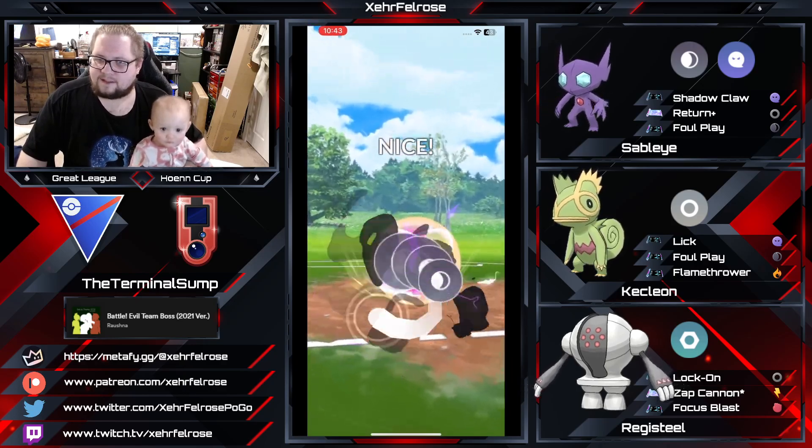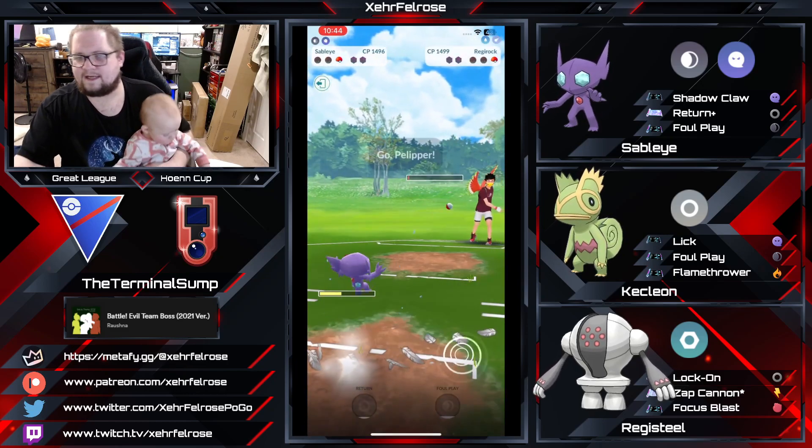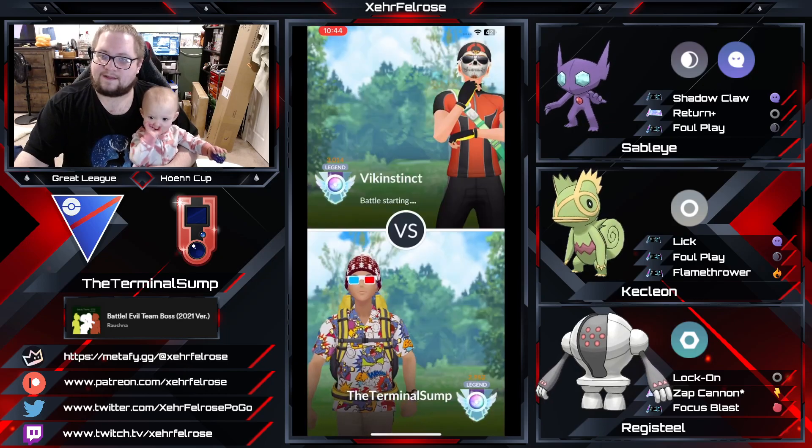The Sableye's going to come in and be able to get to a Foul Play just in time before the opponent's able to get to their Stone Edge. That's going to take out the Regirock, and the Pelipper's going to go down. That's a good game, well played.